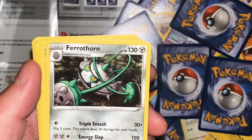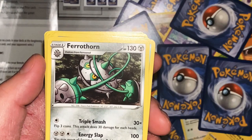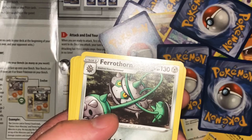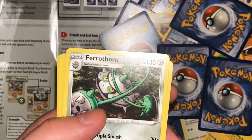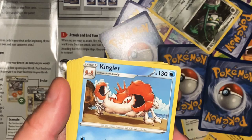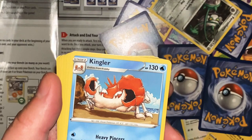Roselia - Absorb 10, heal 10 from this Pokemon. Kinda pathetic but okay. Feraligatr - Triple Smash 30 times, flip 3 coins, this attack does 30 damage for each heads. Energy Slap - you can move all energy from this Pokemon to one of your bench Pokemon. That's weird. This Pokemon scrapes its spikes across rocks and uses the tips of its firs to absorb nutrients it finds within the stone.